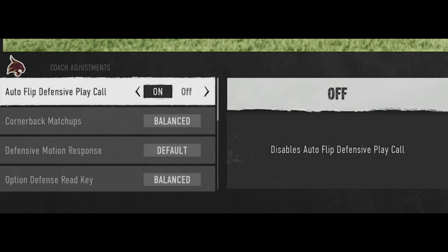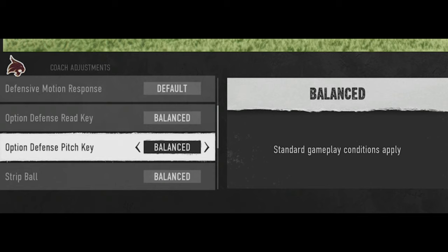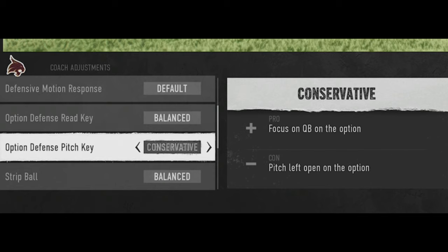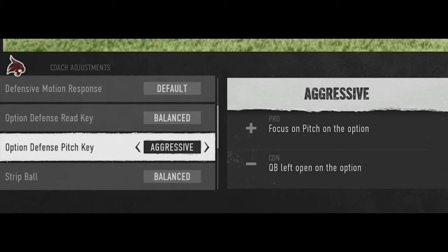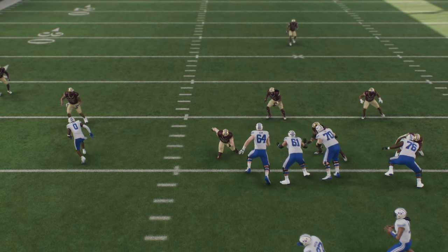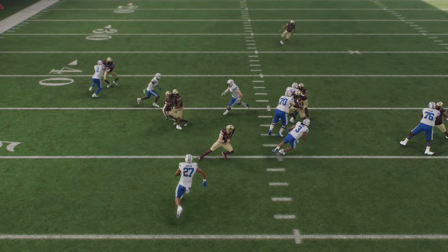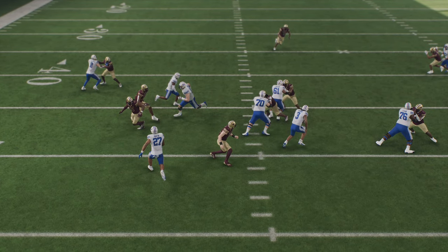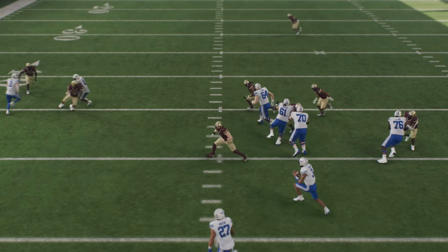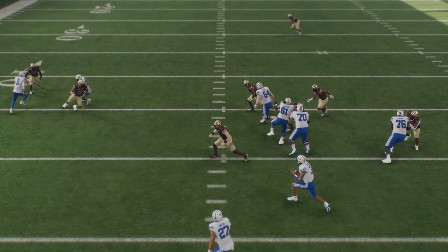For my next tip, I'm going over what I think is probably the most important coaching adjustment in the entire game: the option defense pitch key. If your opponent is running a lot of pitch plays and you don't have this set to aggressive, you're going to have a very hard time stopping that. Setting this to aggressive forces the pitch defender to focus on the pitch itself, which is typically the bigger play. Run defense is always weaker to the outside, so you always want to turn run plays back inside — forcing the QB to keep the ball where your linebackers and safeties are up the middle.